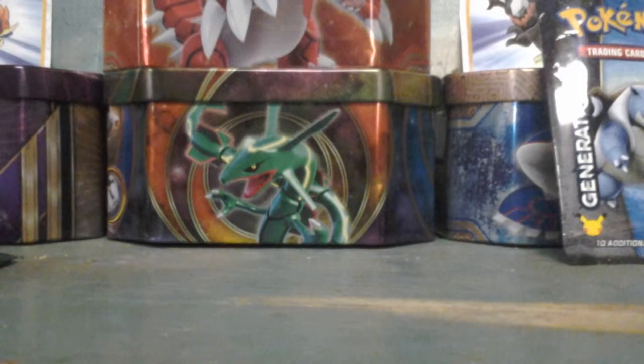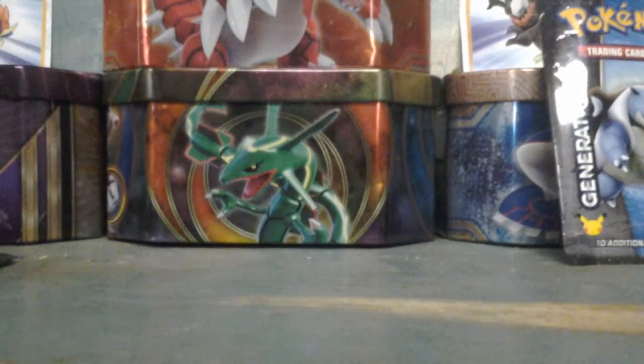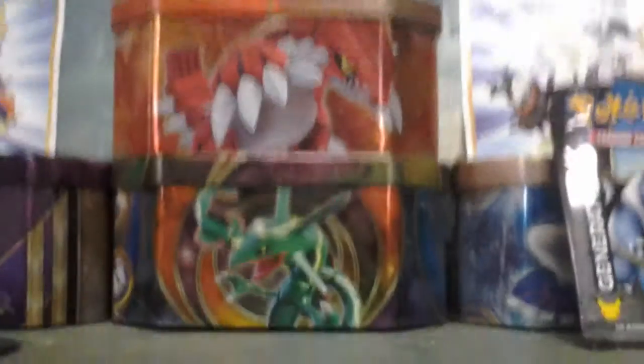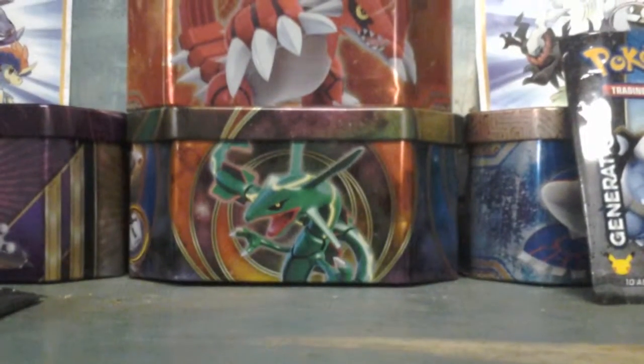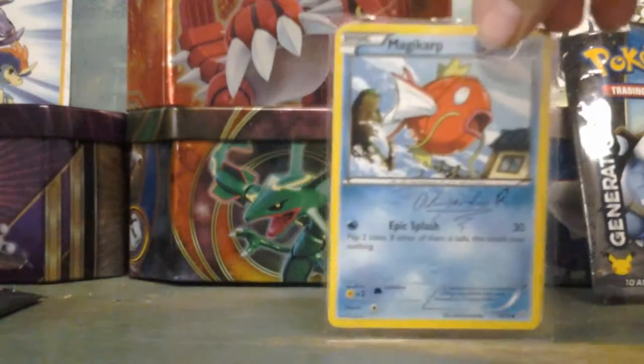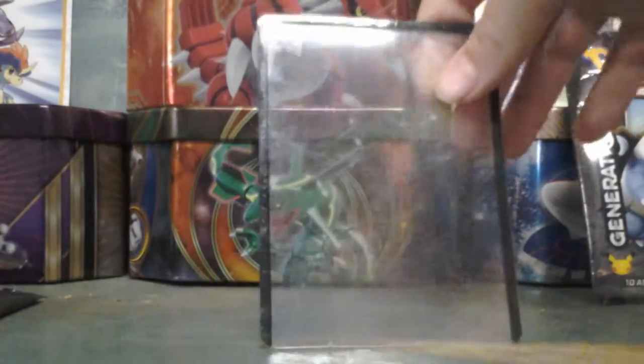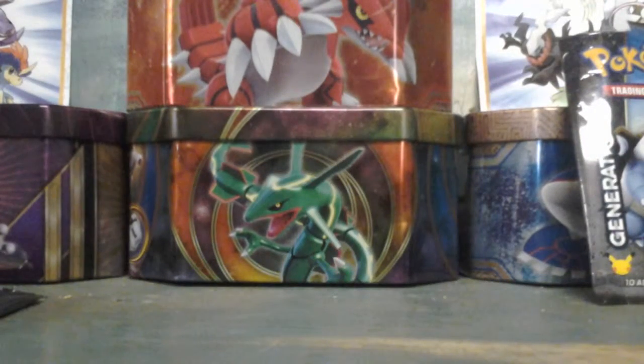He sent me a top loader with nothing in it — kind of weird. Oh, I'm sorry, that scared the crap out of me. He sent me a signed magic card from Roaring Skies. It's a sit — Ancient Origins. The top loader that the other part of the trade was in.